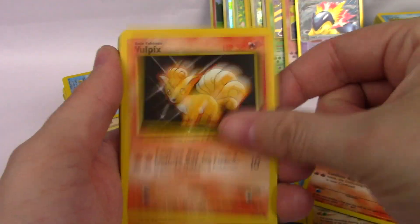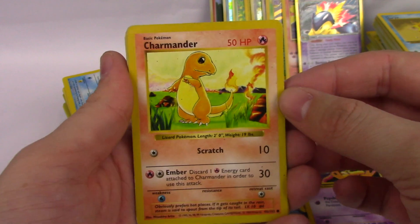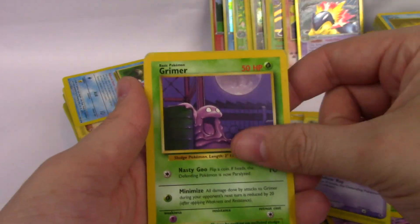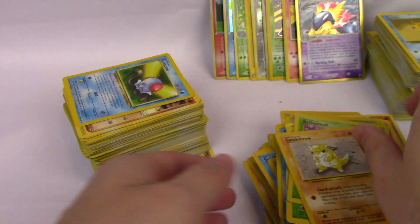Vulpix, Vulpix, Vulpix, Abra. Charmander — Shadowless, very cool. Weepinbell, Ralts, Grimer. Bellsprout First Edition, Bellsprout First Edition, and Sandshrew.